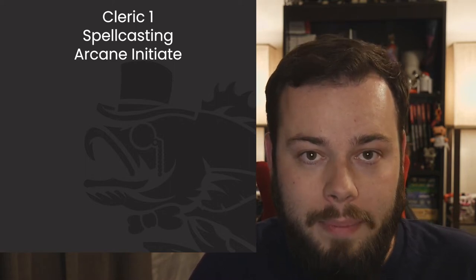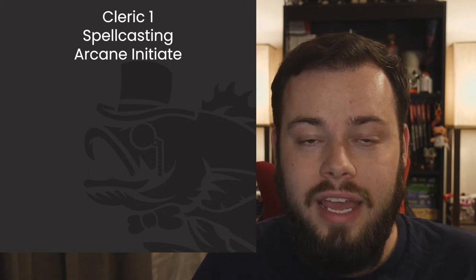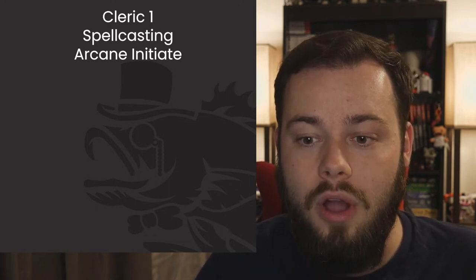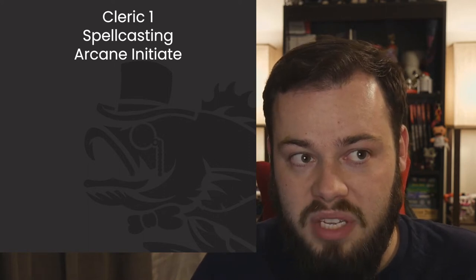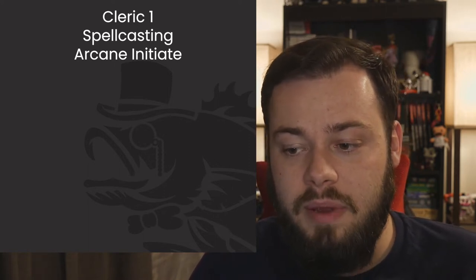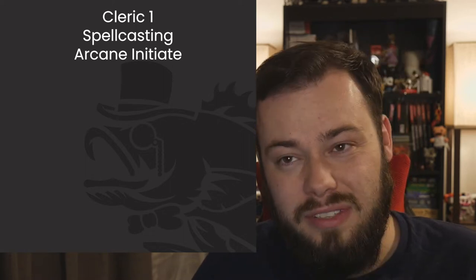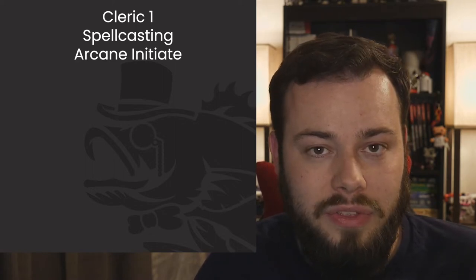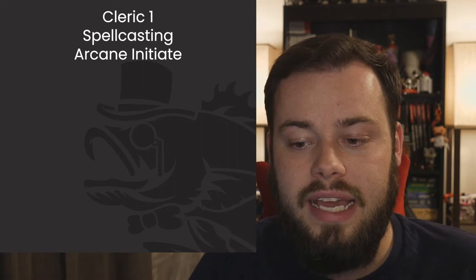For our second Arcane Initiate cantrip, Green Flame Blade makes more thematic sense, but mechanically Booming Blade is better — I'll go with Booming Blade, though pick your favorite. Booming Blade lets you make a weapon attack, deals bonus damage on a hit, and if the creature moves before the end of its next turn, it takes additional damage. We also pick up regular Cleric cantrips: Sacred Flame, Spare the Dying, and either Thaumaturgy or Toll the Dead. Firebolt will likely be our main damage source.